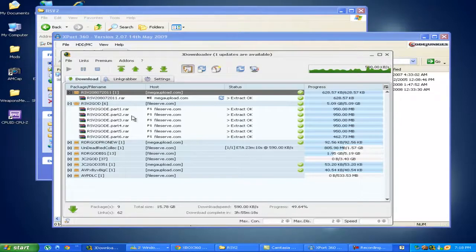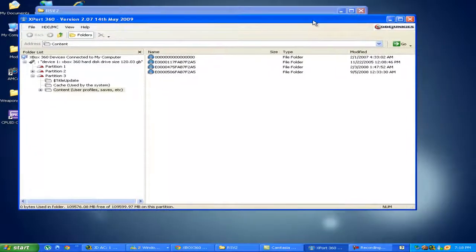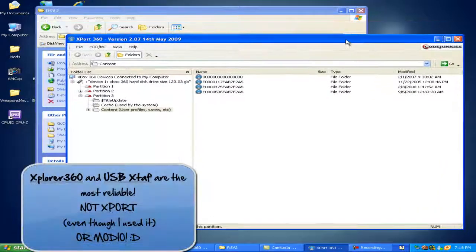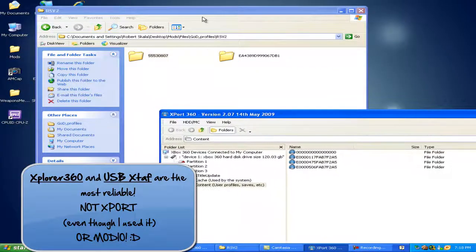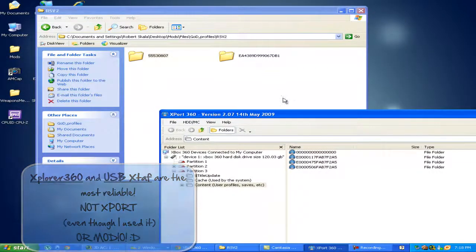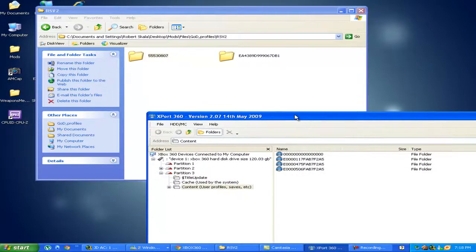I'm going to be showing you Rainbow Six Vegas 2 and show you that that works. I'm also going to be using Export — it's really your choice — but sometimes the games and the profiles will get corrupted, and don't always blame it on the files you're using, because it's always either the computer going too slow or whatever.